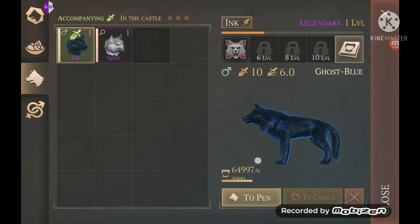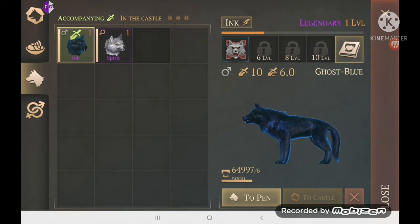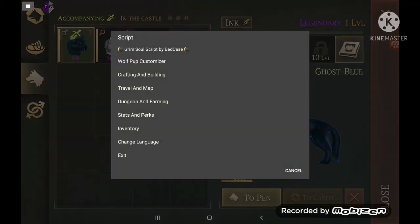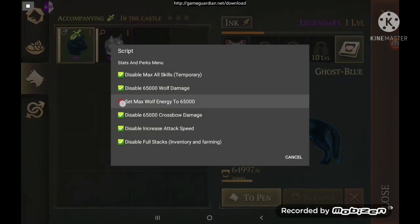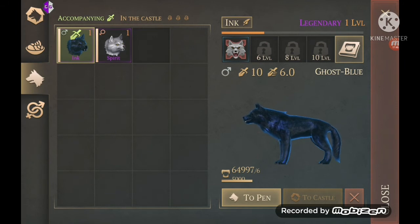As you can see, just a little under 65,000. Make sure again when you restart your game, go to stats and perks, and set max wolf energy to 65,000. Run that before you do anything with the wolf, and then you'll be able to keep having that amount of energy.